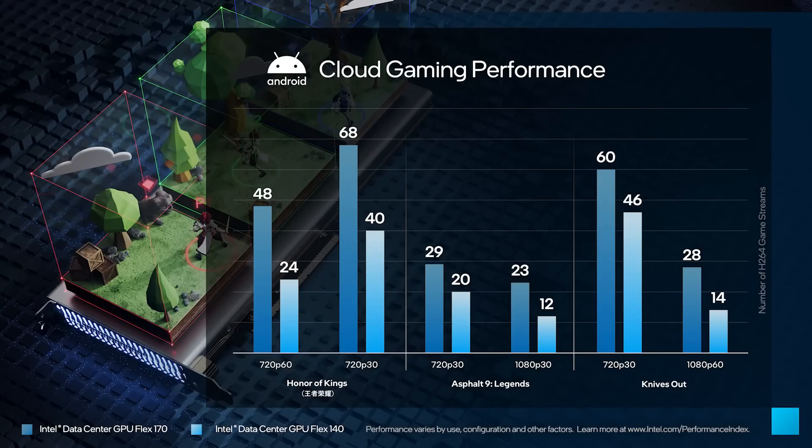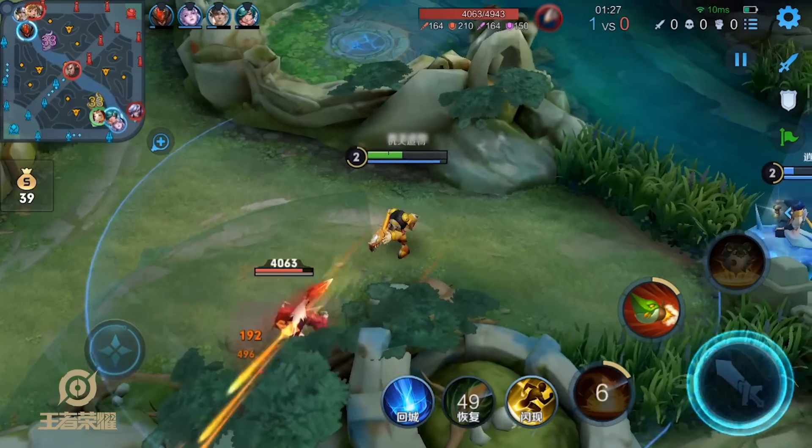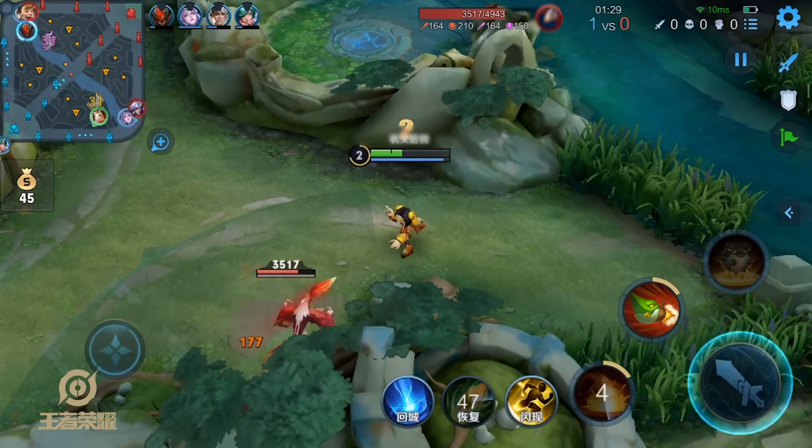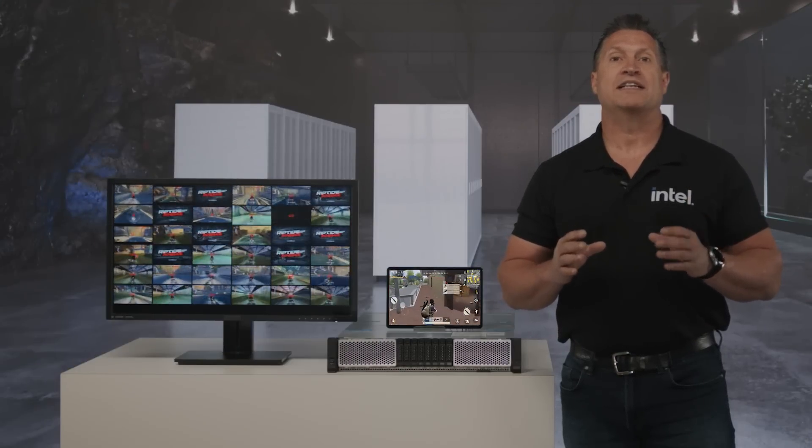This scale works for other games as well. We've seen a high number of instances available per card with Asphalt 9 Legends and Honor of Kings, which translates to a massive cost savings for our customers. This is just one of the many ways that Intel Flex Series is transforming the data center.